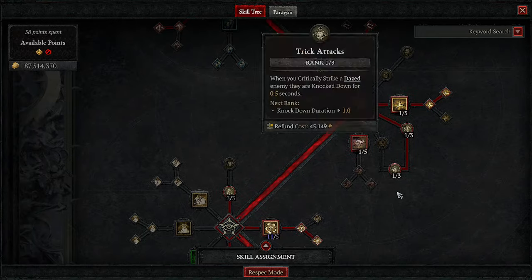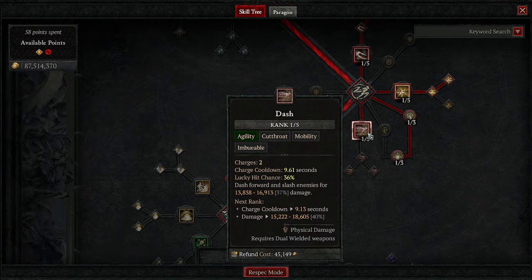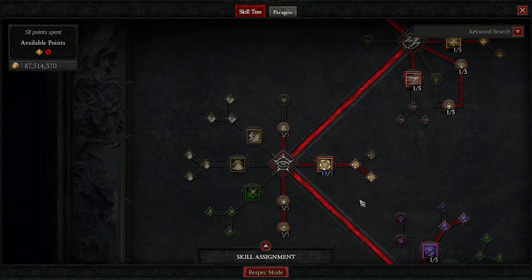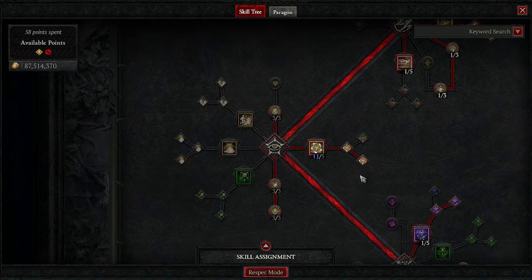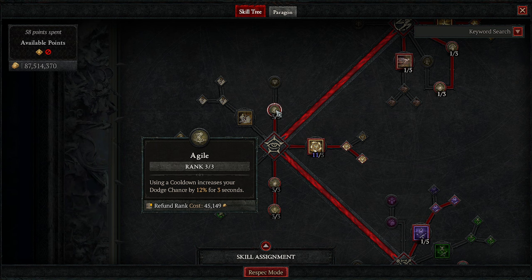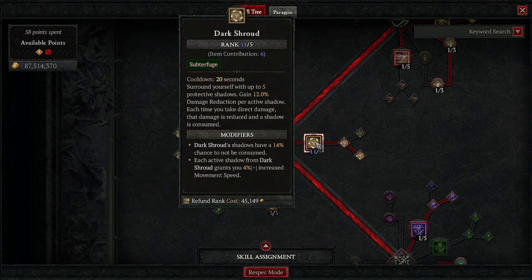One point into Concussive for a bit more crit strike chance, one into Trick Attacks to knock down dazed enemies since we daze a lot, one point into Dash for mobility. Three points into Agile to raise our dodge chance — dodge is really high on Rogue so not getting hit is our best defense.